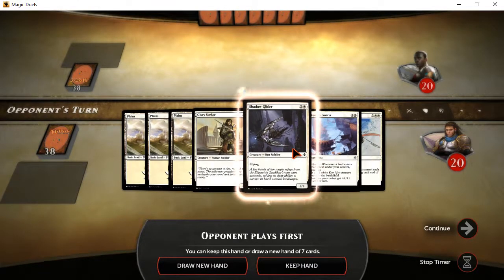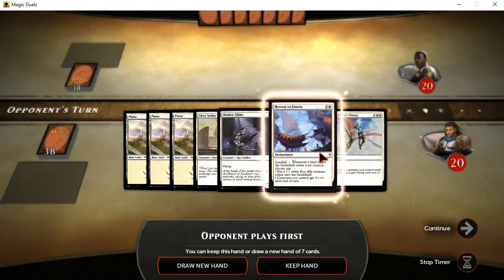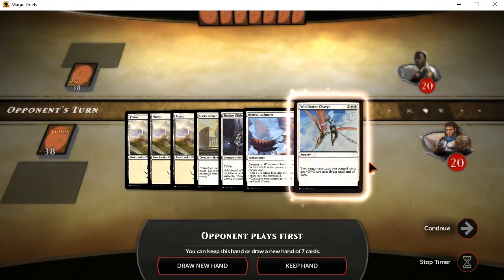Let's see here. Glorious Seeker is not the biggest one, but it could help a little. That Shadow Glider is going to be nice, because it's always good to have an early flyer. And this one we've seen before — Retreat to Emeria — and it's going to come in handy.